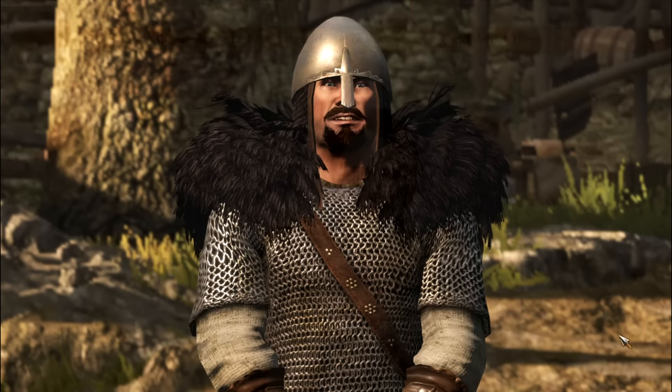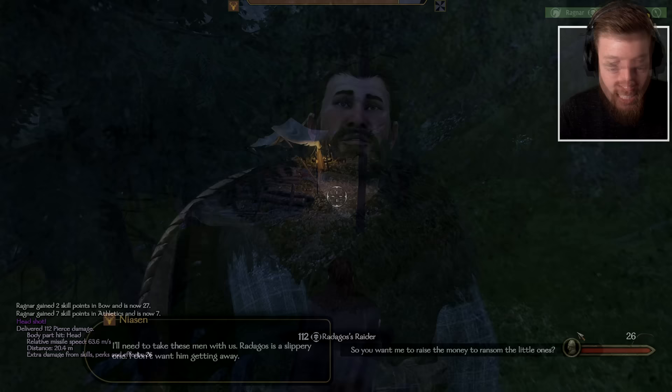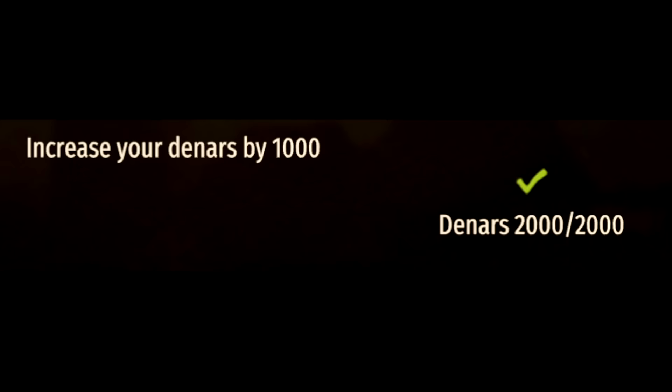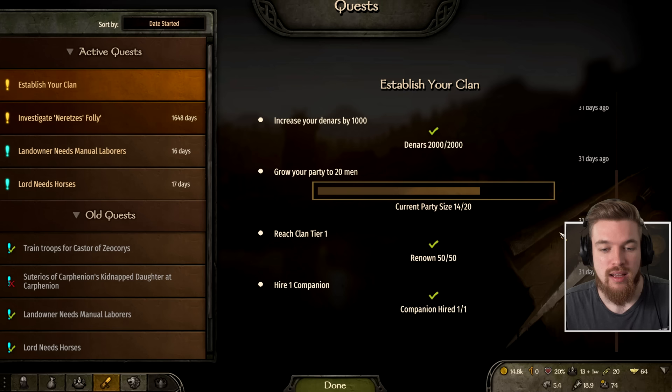At the start of the game during the tutorial, you'll take on the bandit Radagos, where you'll track down his hideout and then go and capture him with your brother. After this, your brother will leave your party with the bandit Radagos and go and track down your family's location. At this point, you'll receive a new quest to establish your clan. To do this, you'll need to get 2,000 gold, increase your current party size to 20, get 50 renown, and also hire one companion. The most time-consuming part is leveling your renown, which can be done quite quickly by winning battles where the enemy outnumbers you, or winning tournaments.